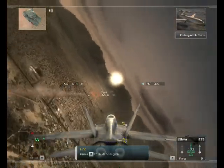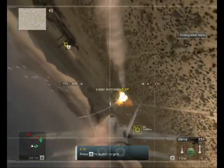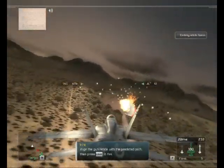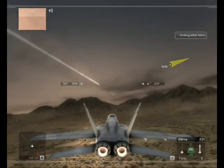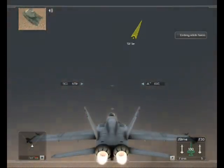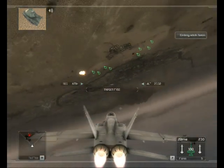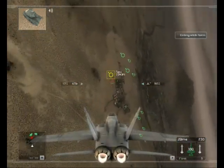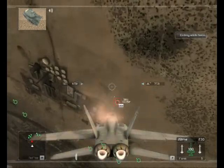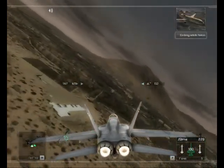You can cycle through multiple targets on your HUD to select the right one to attack. Ground target's destroyed! Targeting gun for FOX 2! FOX 2! Nice kill, Shane! FOX 2 confirmed!